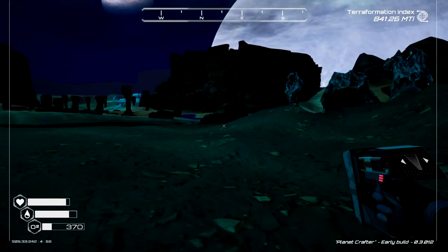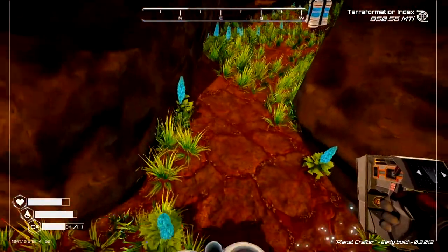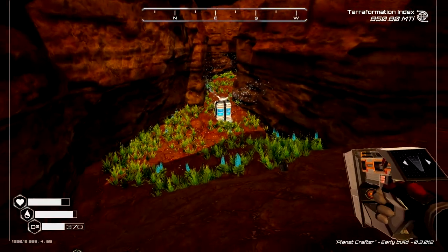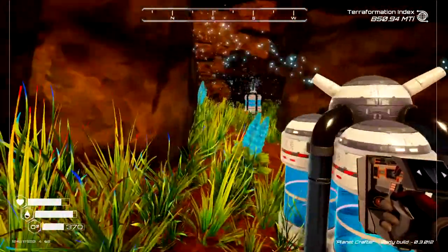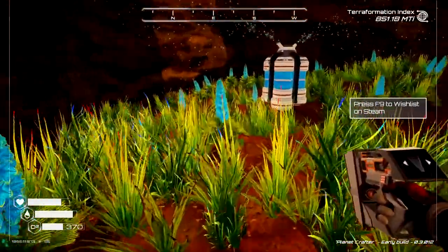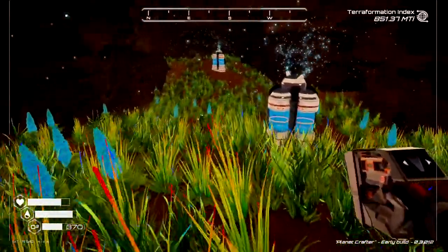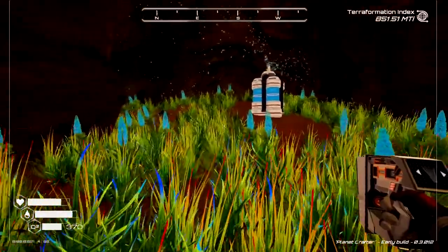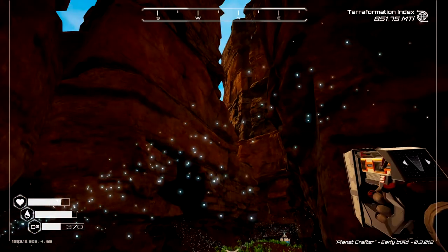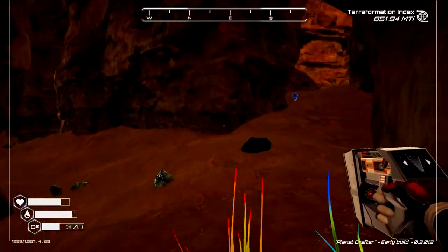We've got two more biomes to go - the rock maze and then the canyon. Here we are inside the rock maze, as you can see we've got more seeds and those spreaders are doing their job. Looks like no matter where we put these things it's going to produce results - beautiful! We'll make this planet green yet. Let's go check out the last one.